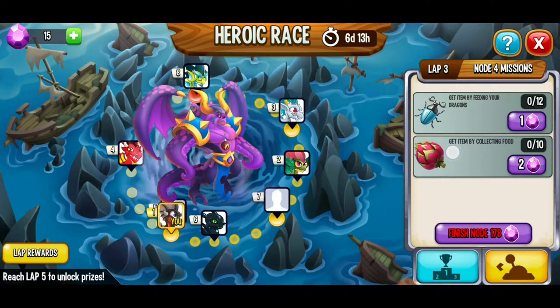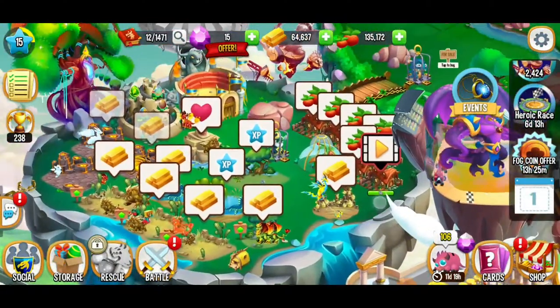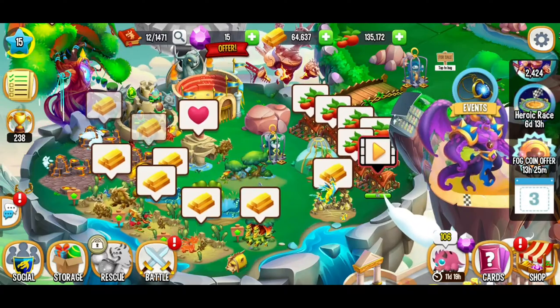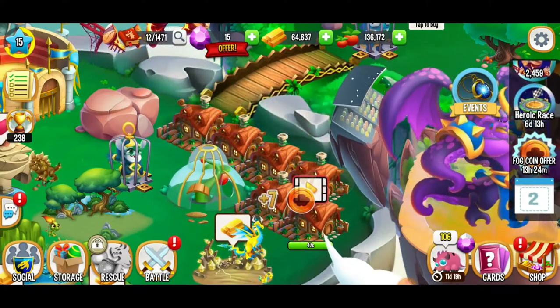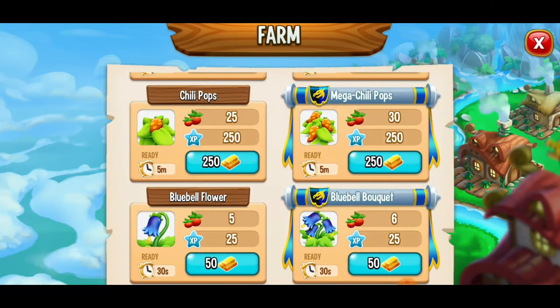The next thing we have to do is get items by feeding dragons and get items by collecting food. So that's exactly what we're going to do. Our sea and nature habitats are done being leveled up to level two. We're going to go collect some food, and we're going to grow some 30-second food.